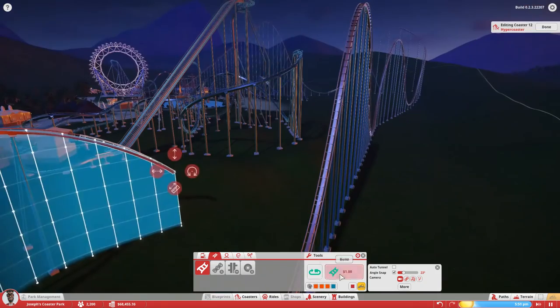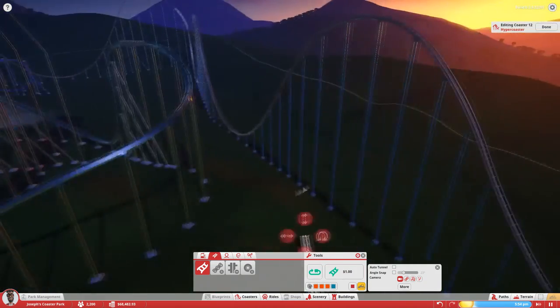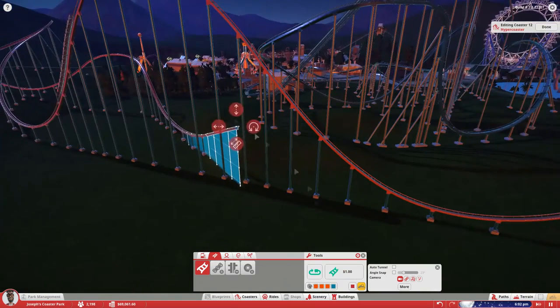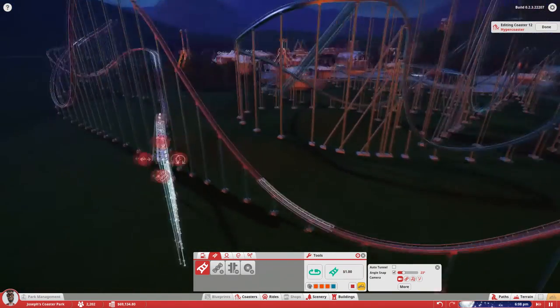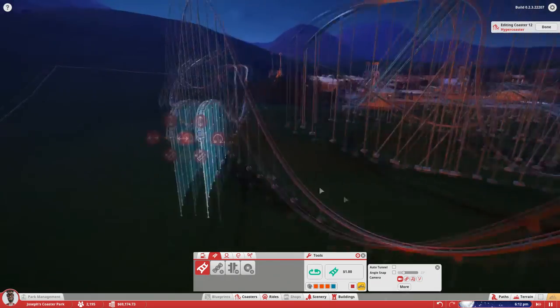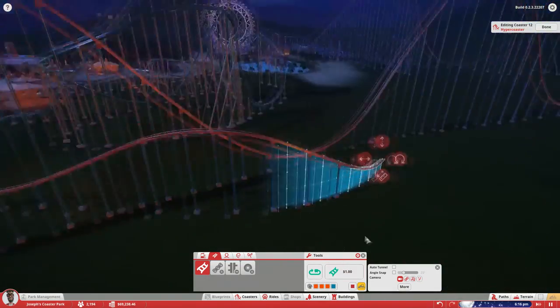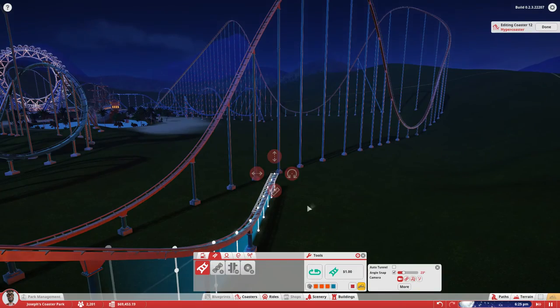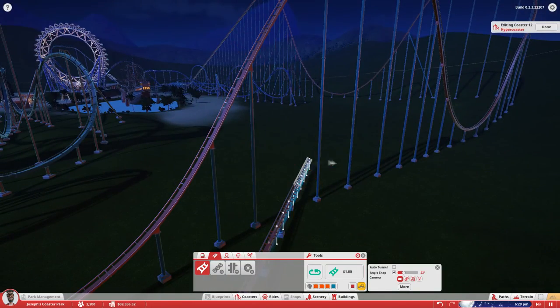I wish I had height markers on the tracks so I could actually figure out how tall it is. I want to say it's over 300 feet, but I could be wrong — or really close to 300 feet. The dive coaster is close to 200 feet, if not higher. That's going to be my prediction.